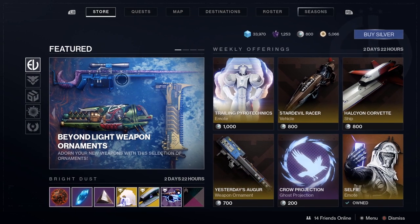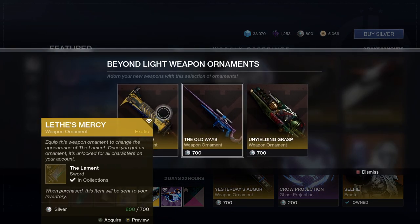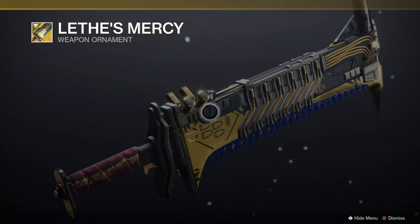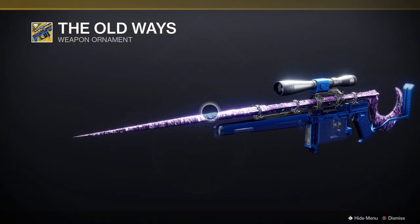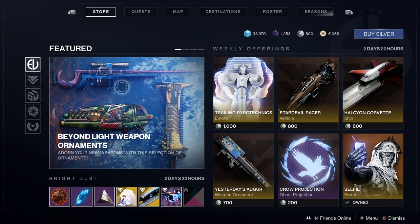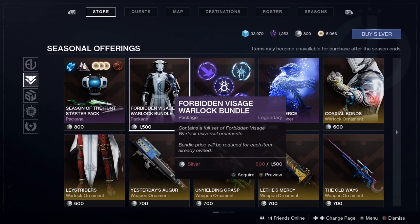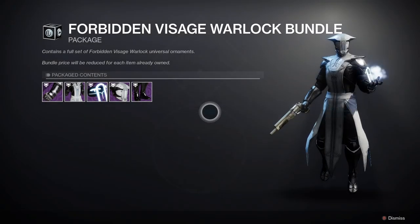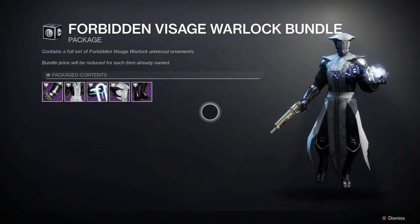The Store is where you can purchase cosmetic items including armor skins, weapon skins, and emotes. There are two currencies: Silver, paid for with real money through your platform store, and Bright Dust, which can be earned in-game and traded for rewards. You don't really ever have to buy Silver — some items available for Silver often rotate into the Bright Dust economy.